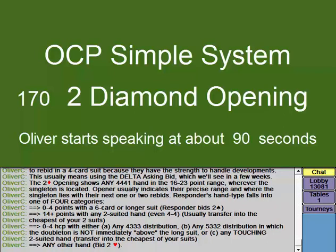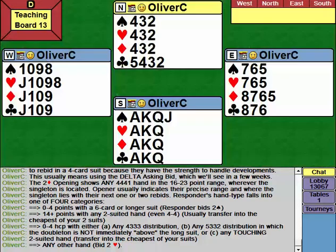There are basically four different kinds of responding hands that we categorise. Firstly, very weak hands in the 0-4 point range with a 6-card or longer suit of their own — responder bids two spades with one of those. The next two start off responding exactly the same way: either 14-plus hands with any two-suited hand that's at least 4-4, and we transfer into one of our suits — normally the cheapest of the two suits, but not always.